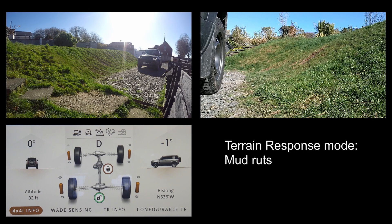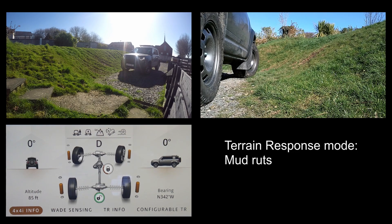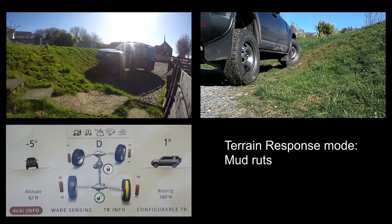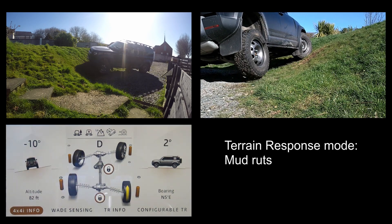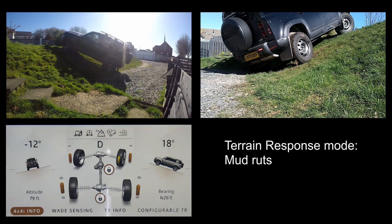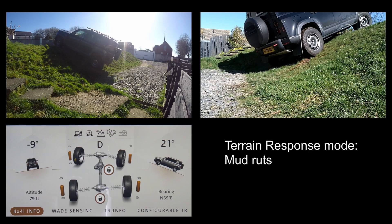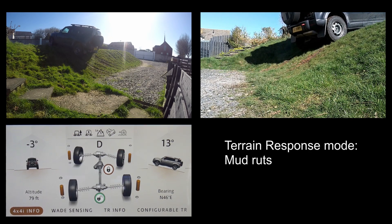So mud and ruts — how did this compare? It's quite interesting. When it first turns in and starts to lift the wheel, sensing it's losing traction, it immediately starts to lock up. The center is already locked but it locks the rear diff too. Then it unlocks, locks again when it feels slippage, goes up, but then immediately unlocks. It's really keen to unlock that rear locker, whereas rock crawl didn't.